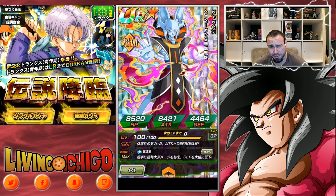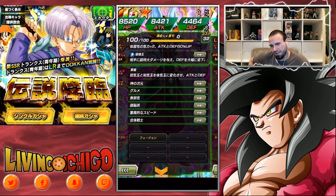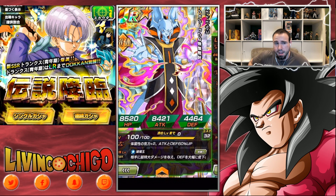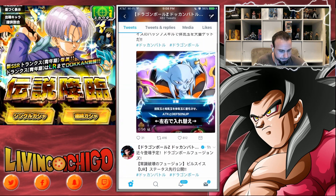Passive skill: changes TEQ and INT orbs to PHY orbs, and attack and defense plus 50%. These are Fusion Dance category cards, so you can put them on your Gogeta team — they'll be absolutely amazing. That passive is quite interesting; TEQ and INT orbs get turned into PHY orbs, which is really cool.